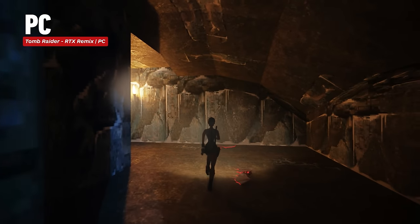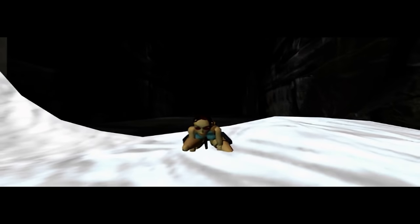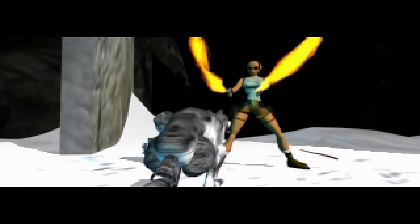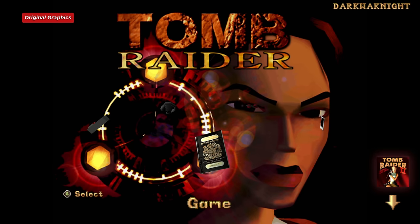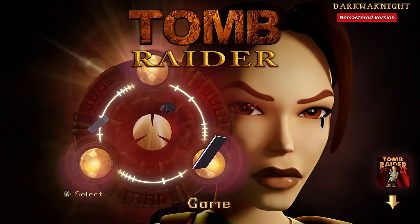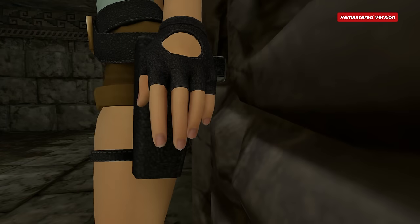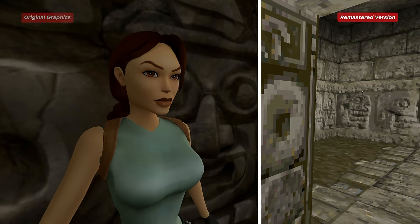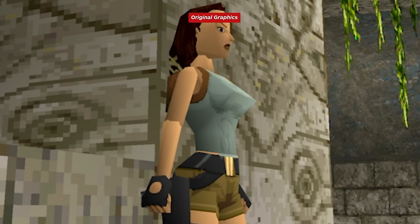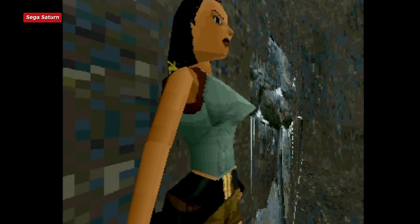There's no better place to start than with Lara herself — she occupies a decent percentage of screen real estate at all times. The remaster wins this section hands down. Right from the main menu you can see the original angular design becomes far more organic and fleshed out. The original Lara model was made up of approximately 250 polygons, most in her face; the new model is likely into the tens of thousands, improving her face, eyes, ponytail and pretty much every curve. The RTX Remix is second, with polygon increases and ponytail added, but it is much closer to the original than the remastered version.